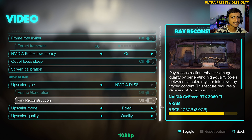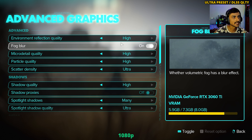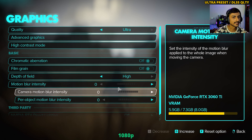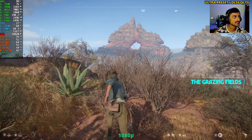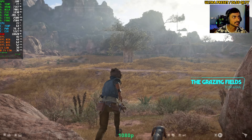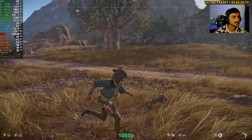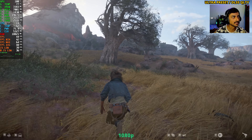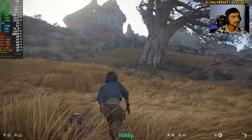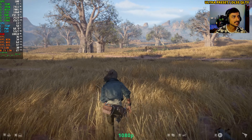I'm switching to DLSS Quality now. When using DLSS in this game, do not use ray reconstruction — it will eat up a lot of your fps. I'm switching to the ultra preset and I can already feel lag in the menu. We are not hitting 60 fps consistently; we're getting close to 50 fps. The frame time is very high, not a smooth experience at all. It's basically unplayable.